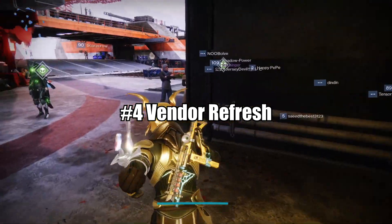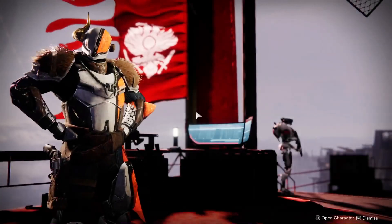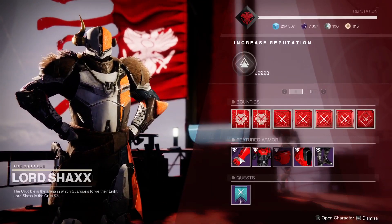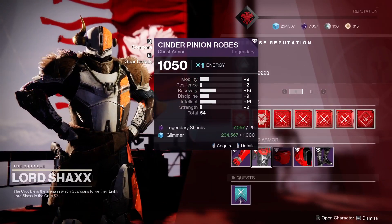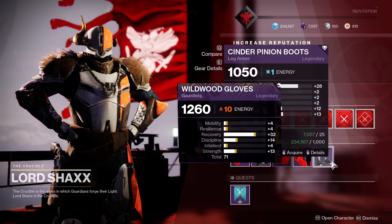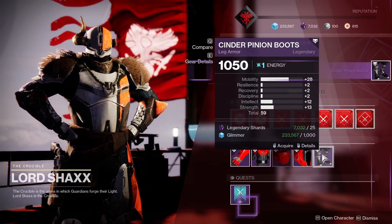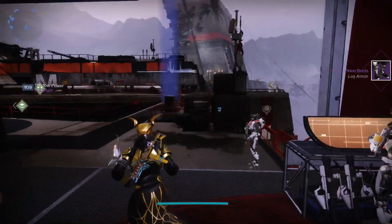Number 4: vendor refreshes. Every week with the reset, you should make it a priority to check out what the vendors are offering. Just to give you an example, a few weeks ago Devrim from the EDZ was offering a roll that was quite possibly the best roll we have ever got from a vendor. So it's always a good thing to look out for what they have to offer.